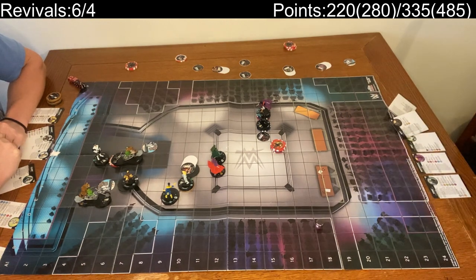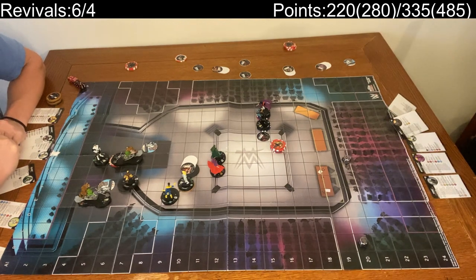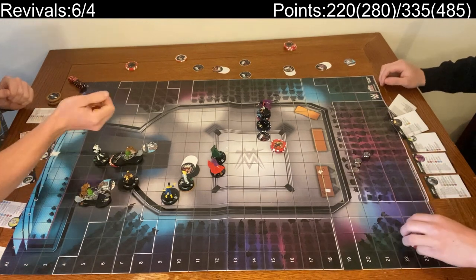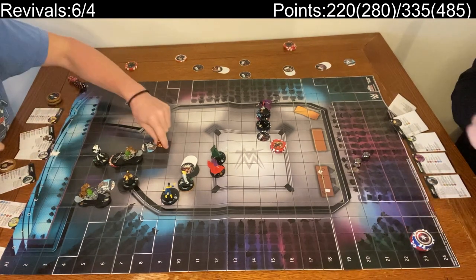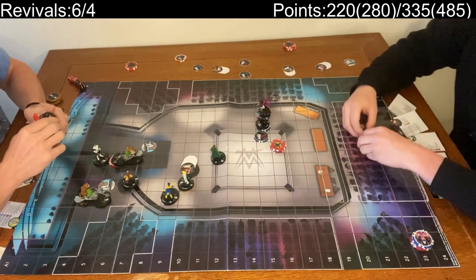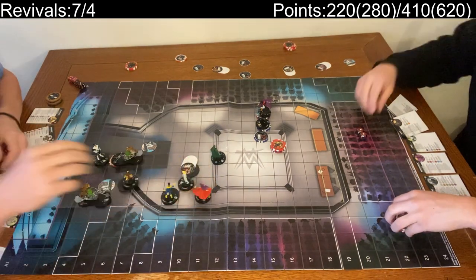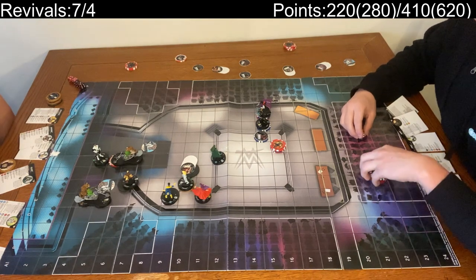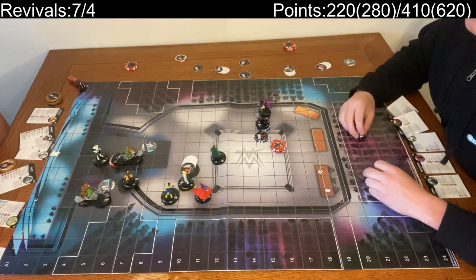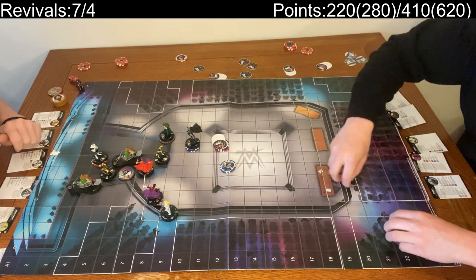One, two — uh oh. Good thing I have a second Coven Revival. Ha ha ha — and I can place my Kate Pride next to her. Oh my God, this was all still Autonomous actions. So that's another 75 points for me. Yummy.